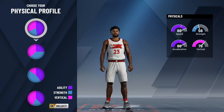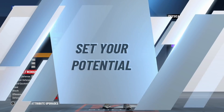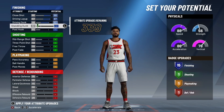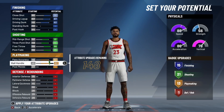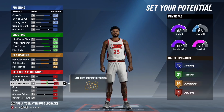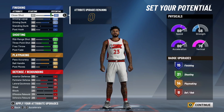For physical profile, I'm recommending all agility for maximum speed and the ability to speed boost. For the attribute chart: put close shot to 88, two points off max. Max out driving layup and driving dunk for 15 finishing badges. Max out mid-range, three-point, free throw, and post fade to 89 for 21 shooting badges. Max out pass accuracy, ball handling, and post moves — put to 42 for 14 playmaking badges. Max out perimeter, lateral, and steal — remaining 39 upgrades go to defensive rebounding for eight defensive rebounding badges. That's a total of 58 badges for this offensive threat build.